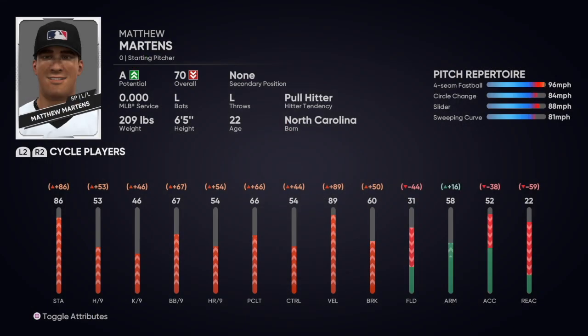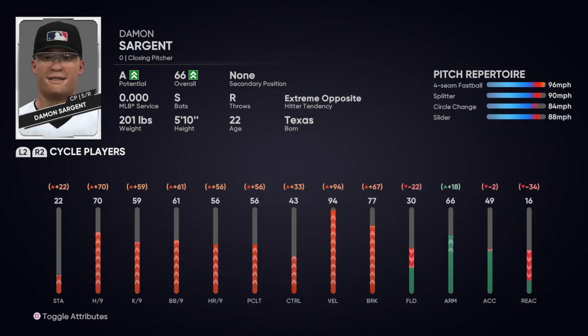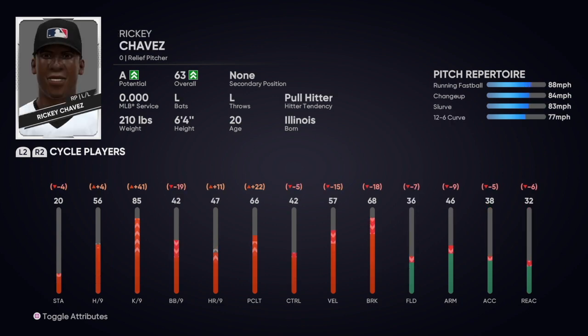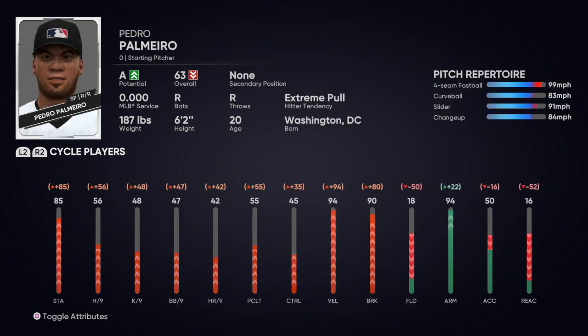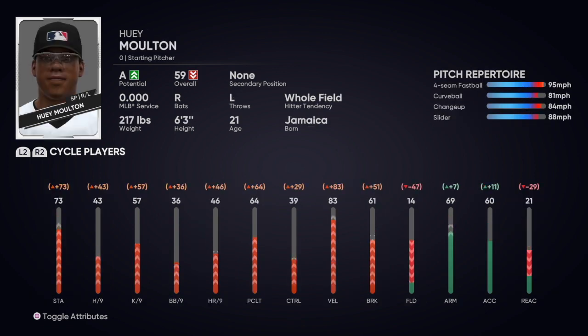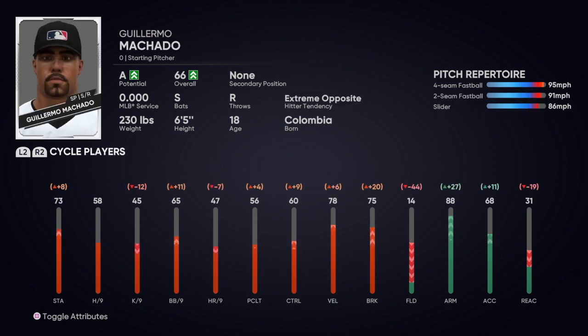Our number one overall pick came in at 66 overall — hopefully he can be up in the bigs in a couple years. Looking through some other picks: this guy's 22 years old already but at 70 overall. Now what I'm doing is taking pictures of certain players — guys that I could potentially trade for using very low-level prospects. I'm looking at all the top guys to identify any I might want.